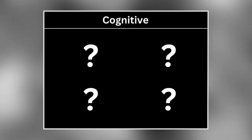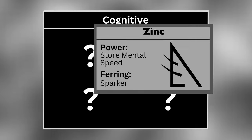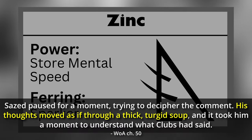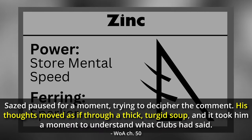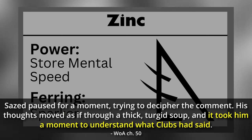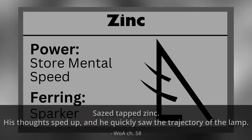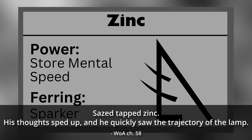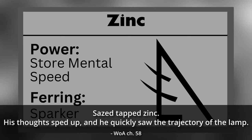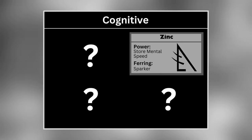Next, the cognitive group of metals. Zinc allows a Feruchemist to store mental speed, dulling their ability to think and reason while actively storing. This can make conversations more difficult, as it takes a while to process the words people are saying. They can tap their zincmind at a later time to think very quickly and work through problems much faster than normal. A zinc Ferring is known as a Sparker.